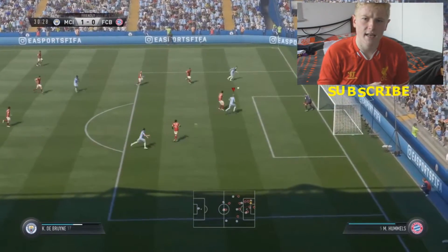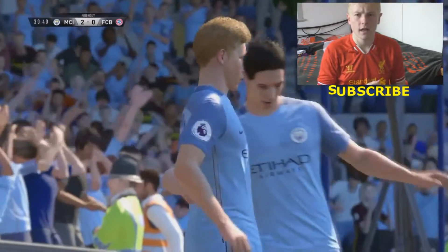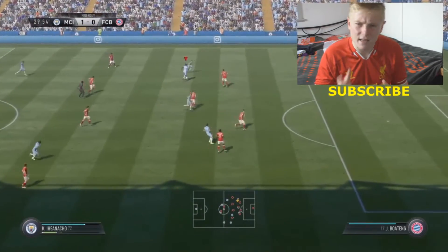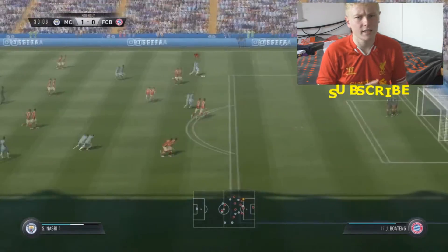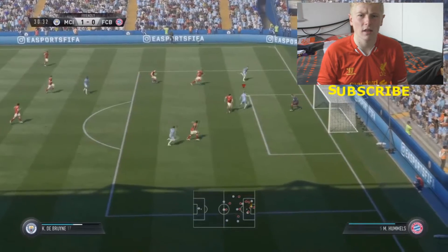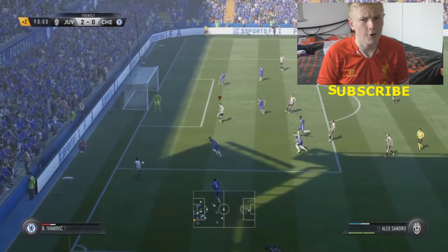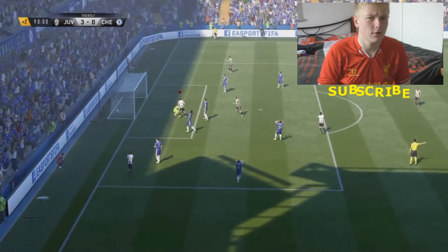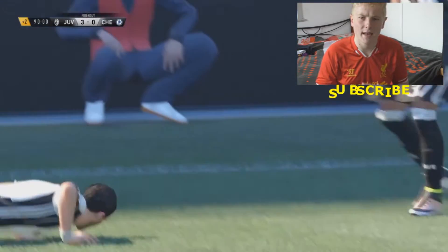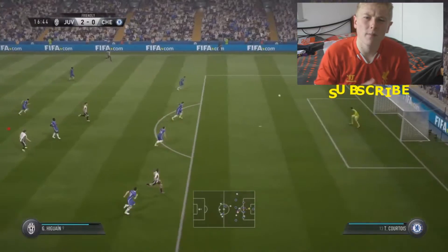Another crossing technique that is much needed in your attacking game is the triple tap cross across the box. This is a low and hard cross across the box, making it easy for your striker or winger to tap it in far post. This is unstoppable to any online opponent and to any goalkeeper in FIFA 17. As you see here, Alessandro running through, triple taps it across the box, and as you see, he taps it in. That is how OP it is, and I can assure you this will work on online fixtures.